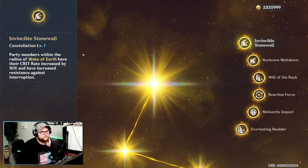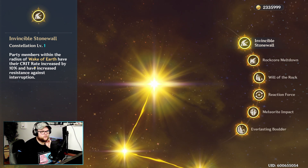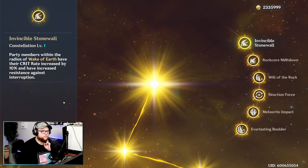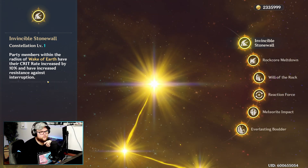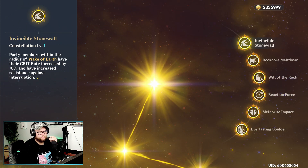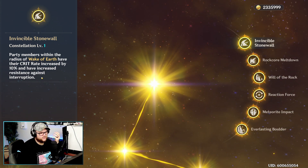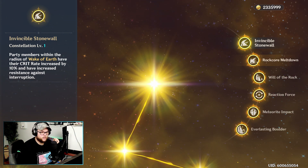Now let's go over some constellations. At constellation level one, Invincible Stonewall: party members within the radius of Wake of Earth have their crit rate increased by 10% and have increased resistance against interruption. This is nice especially if you have a crit rate character who's super close to 100% crit rate — it could push them over and allow you to just build straight crit damage.